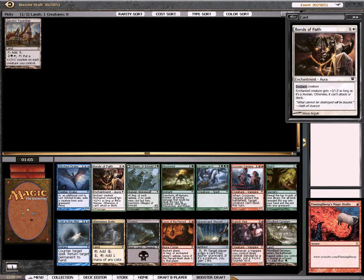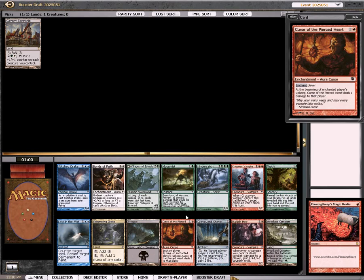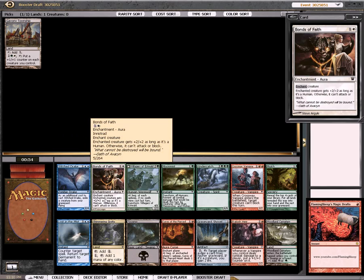Not bad. We have Bonds of Faith here. There's Stitch Drake in blue, Rekeshire in red, and this Werewolf dude here. I'll take the Bonds of Faith though, easily. That's an easy pick to get the removal.